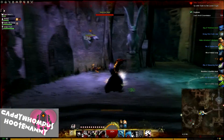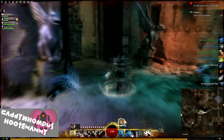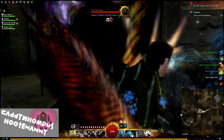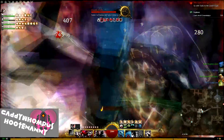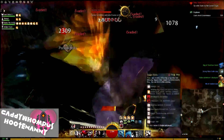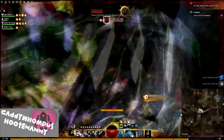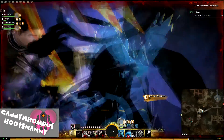Once she's down, finish off this last gargoyle head so you don't have to deal with it while doing the Gravelings. For the Gravelings, stack in the corner by the door. One person pulls them — if everybody's in the door, you won't have any issues. When everybody's properly in the door, all the Gravelings group up and you DPS them all down at the same time. Stability and Retaliation are very helpful here too.